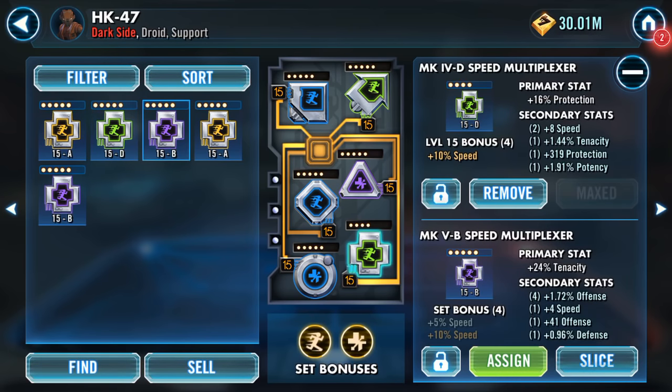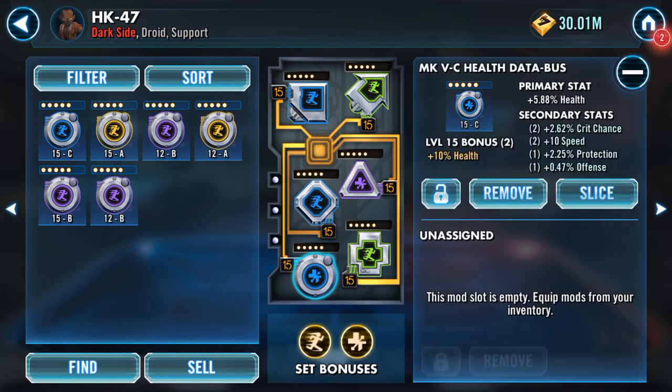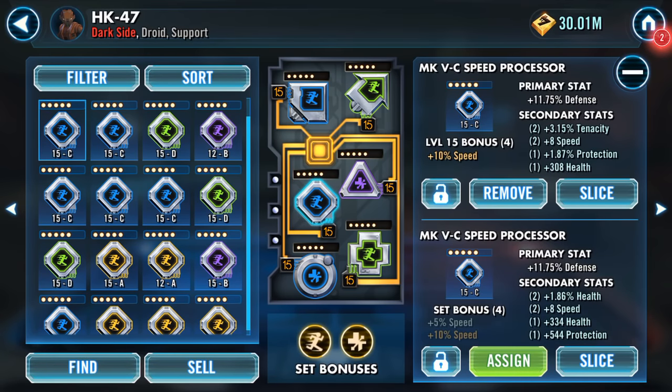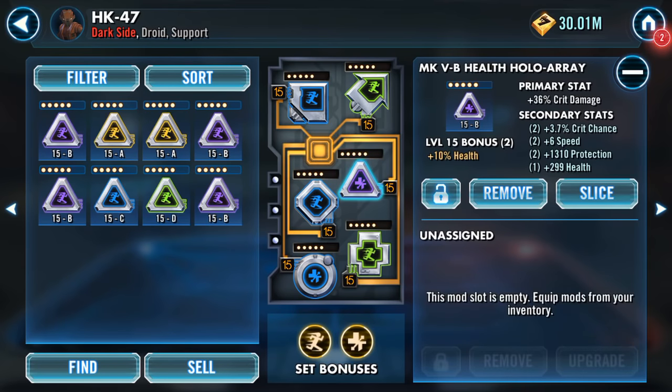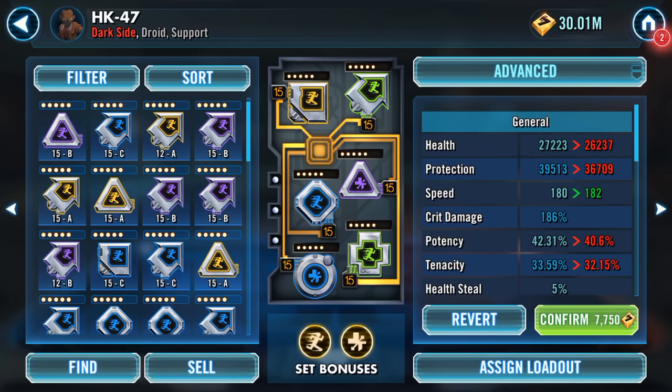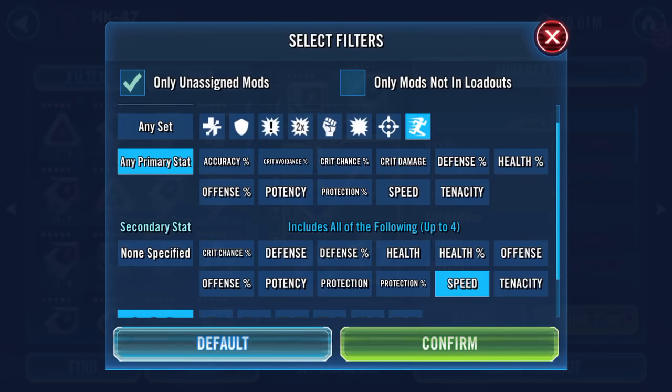I'm thinking we might drop his speed and give him some offense. Potency — right, we'll switch like for like. Drop him to speed there and go through and see what else I've got. Speed, speed, potency, tenacity, and crit. Oh, we must have something quicker than that. Look at that — we increase the potency, increase the speed, it loses a bit of health but gains a lot of protection — 2,247. And remove that, so we've got him a bit quicker.